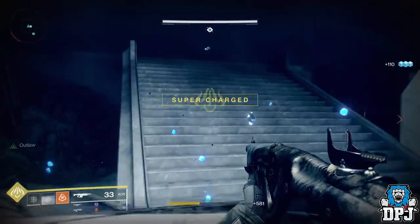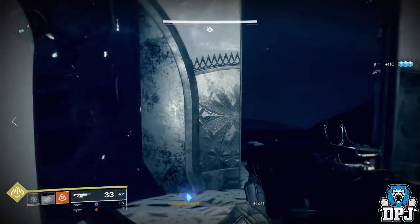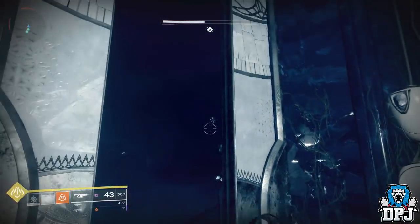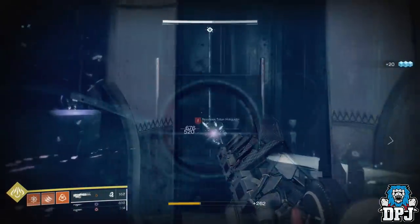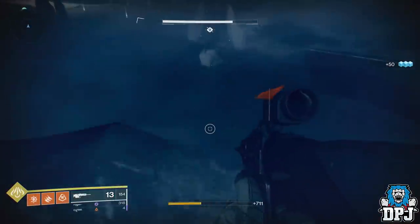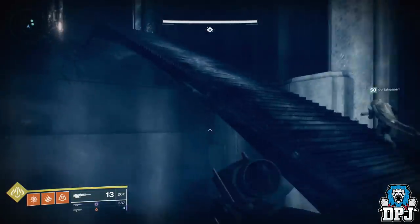You will eventually come to a room with plenty of snipers and high power enemies which can destroy you. Using a scout rifle or a sniper, pick the enemies off left and right, peeking in and making sure you don't miss any. Once you have taken out the initial snipers, enter the room and just make your way through it, taking out enemies at a distance — pretty easy to be honest.